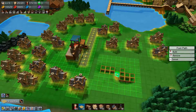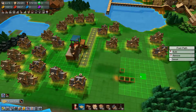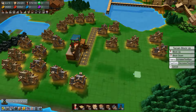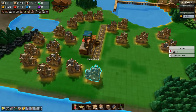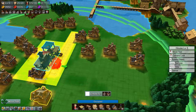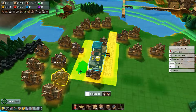First we need to delete this footpath and that piece of road, and then get this up to height. I think what I want to do is place a house on the side here, a house on the side there, and then place houses this way.